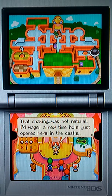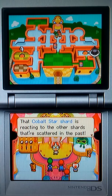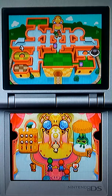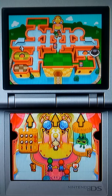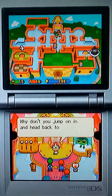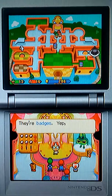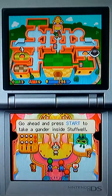That wasn't natural. I wager a new time hole has just opened here in the castle. The Cobalt Star Shard is reacting to the other Shards scattered in the past. Mario, will you young sirs get going and find those other Star Shards? And by the way, if you care to check one of the Cobalt Star Shards you collected, just open up Stuffwell and check the screens. Screens should show you how many Shards you've collected so far. You have a fair chance this new time hole will lead you to more Shards. Why don't you jump on in and head back to the Mushroom Kingdom of the past? But before you go, I have presents for you — your badges. Badges that can empower you fellows up. Go ahead and press start to take a gander inside Stuffwell.